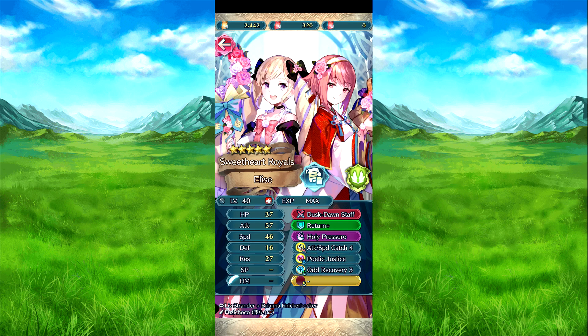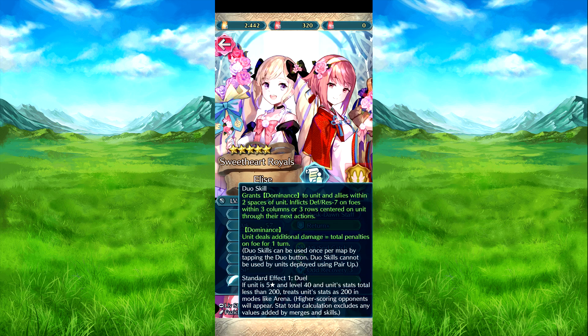Then we have the Found Times Elite dual unit. Their old skill deals damage to both them and allies within two spaces — defense and res debuffs on the foe, increases gross or free colon counter of them during next action, and deals extra damage equal to the total penalties on that foe.